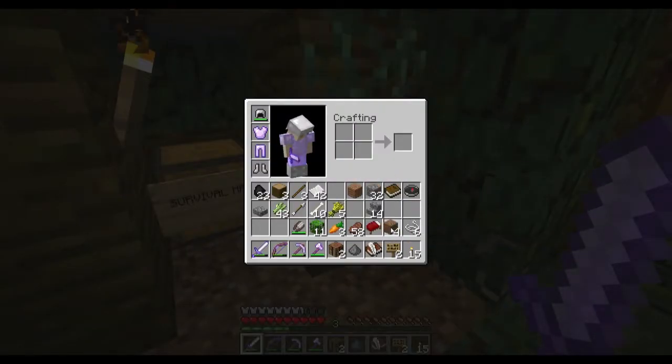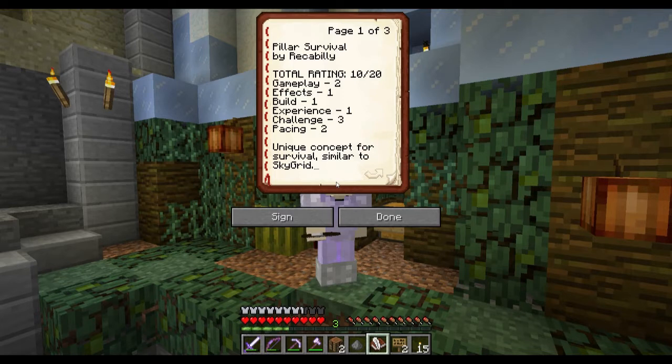Let's put in the review for Pillar Survival by Wreckabilly. I'm giving this a total rating of 10 out of 20. Just a reminder: with this new scale, a rating of 10 is a good rating — this is an above-average map. The gameplay mechanics are a bit above average for survival: you don't just go through normal terrain uncovering ruins — you actually have to choose your path and decide how much platforming and searching you want to do among the pillars. There's also a double dragon boss fight at the end. The pillars appear in the nether and the end, keeping a consistent feel throughout. From an effects perspective, I didn't really see too much there — I gave that an average score.